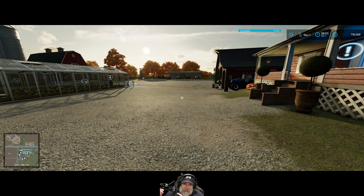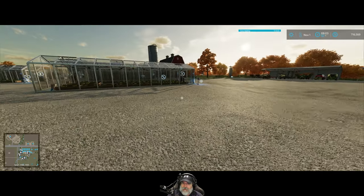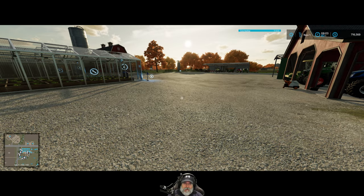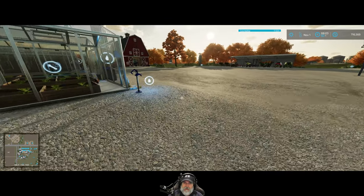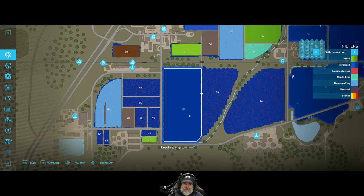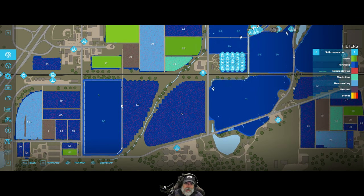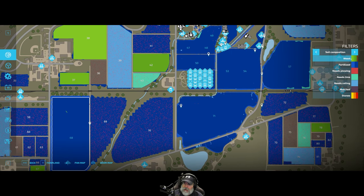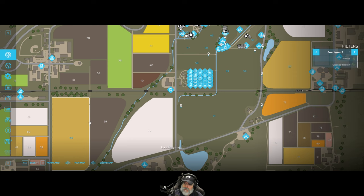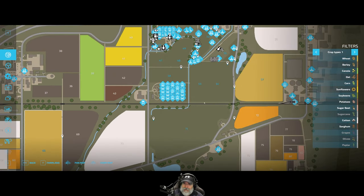Welcome back - it is November the first. I got all my fields taken care of. Fields 57 and 68 are now replanted with wheat and they've been rolled. Looking at the field info, they're both fertilized and planted with wheat. I also refilled all my greenhouses with water, manure, and seeds. Topped the chickens off too.